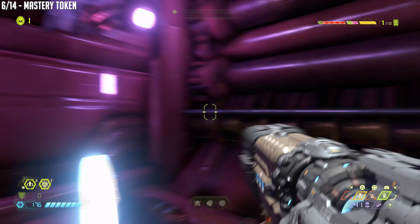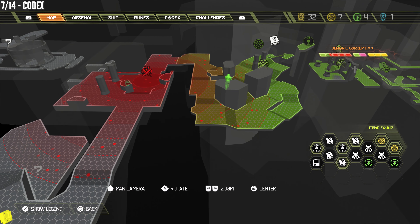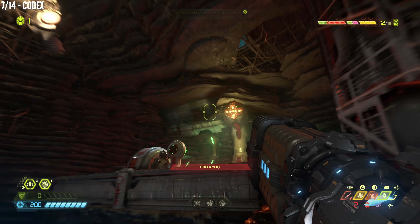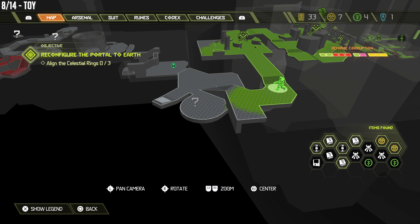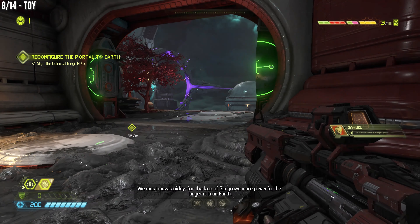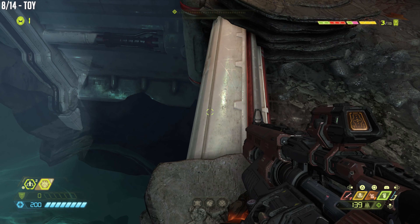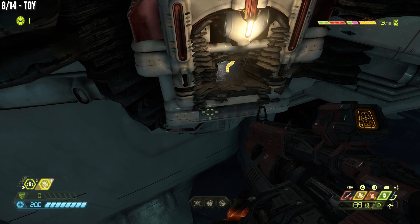We're going to go down a little bit. There's a small spot between the rocks where we need to drop down roughly to this position, then boost into a hidden room over here where the question mark is.